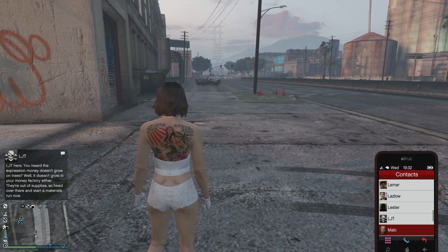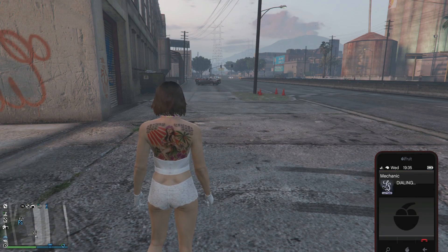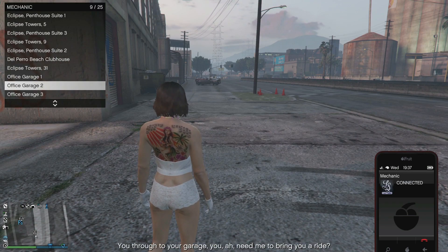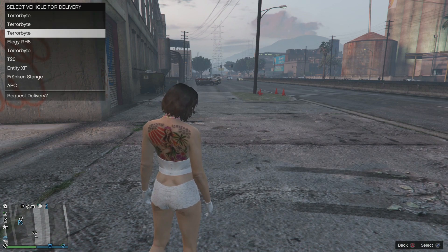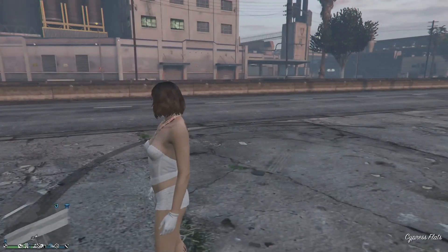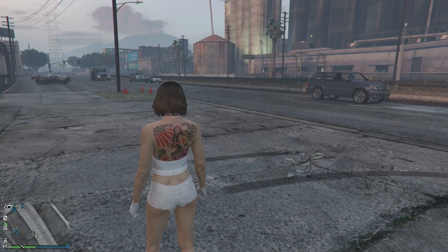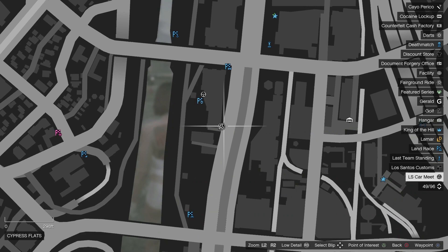Once you get to the car meet place, what you're going to do is call up the mechanic, go down to nightclub B2, and call any car from out of there. Then just wait for it to spawn.